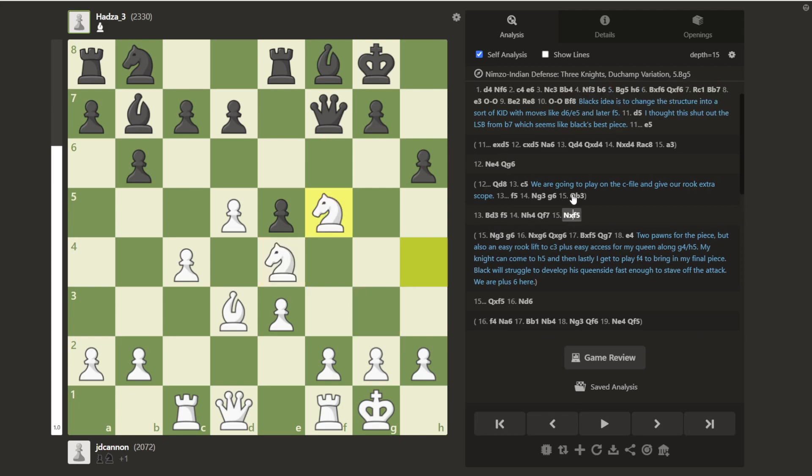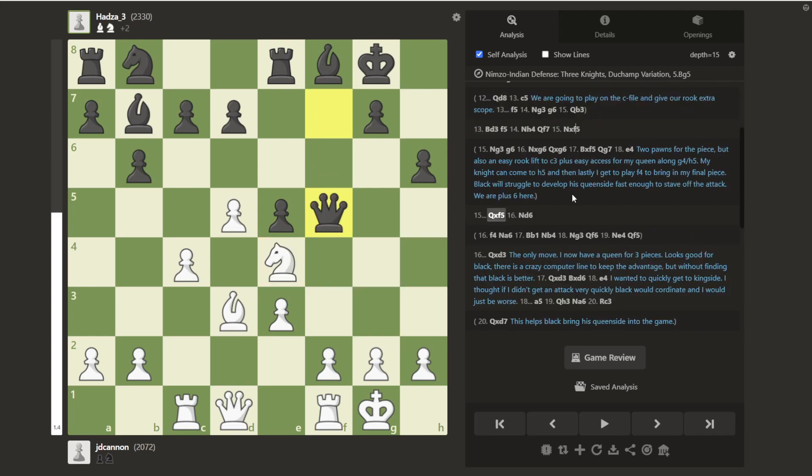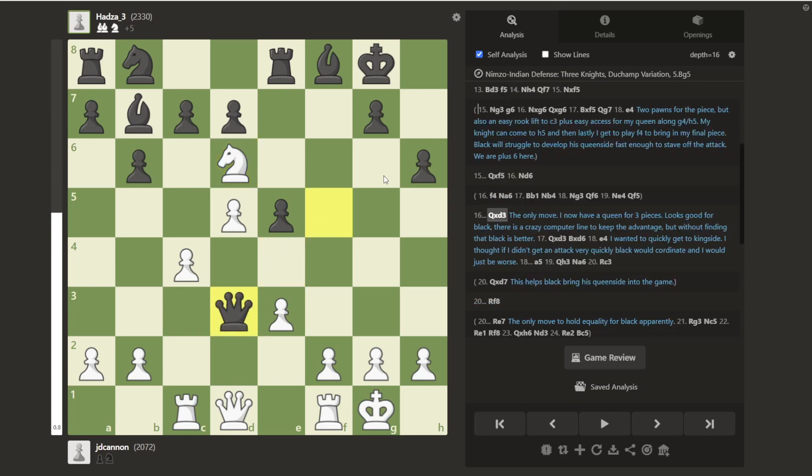Instead, I played Knight Takes F5, and after Queen Takes F5, I played Knight to D6, which was my idea in the beginning. I intended this move back when I played Bishop to D3, and I just missed — I didn't recalculate along the way. I should have probably recalculated. Maybe if I had, I might have found this Knight G3.